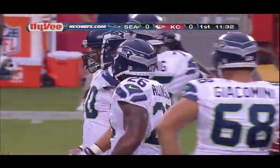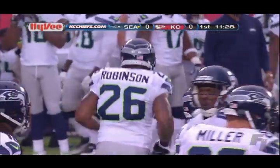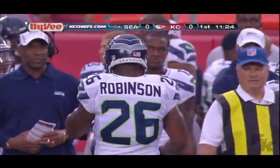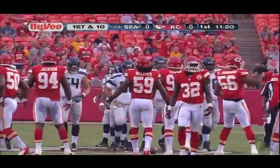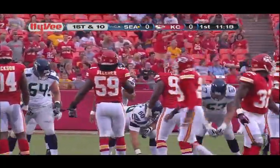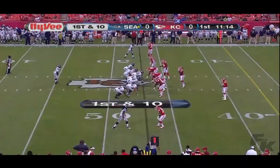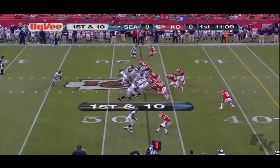We didn't think we were going to see Robinson tonight, but that was a nice inside handoff. Second and two, then third and one — nice manageable downs for Russell Wilson, and he can do a lot of things with his athletic ability. Remember, he handed off a lot at Wisconsin, so he's used to that. First and ten in Kansas City territory at the 47.